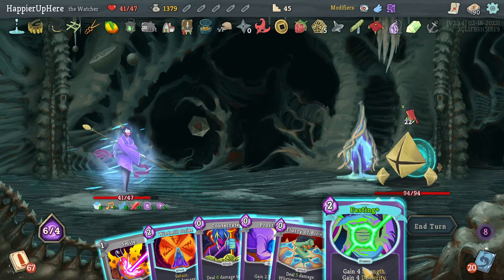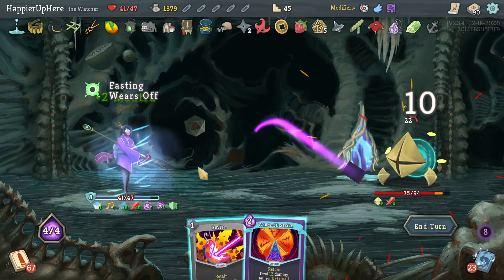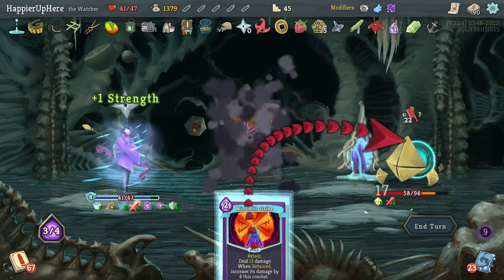With the Burn I'm taking one damage — fine. Fasting, Flurry of Blows, Prostrate, Consecrate — then might as well do Smite and Windmill Strike. Oh right — I completely forgot I had the Unseeing Top, that might allow me a way to get Combo.